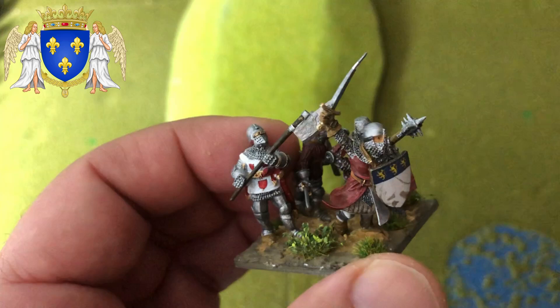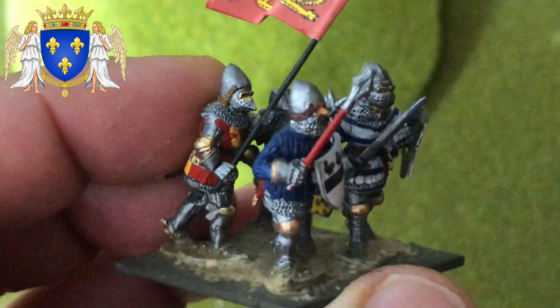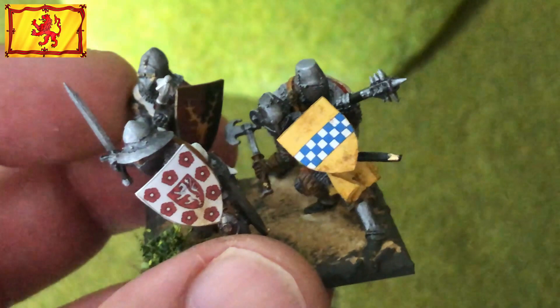This is a base with mixed miniatures from Claymore Castings. Let's see another one — you can see here heavy infantry and knights in the front, better equipped, and the Normandy flag here with the standard bearer. I base differently — bases with men-at-arms and knights.